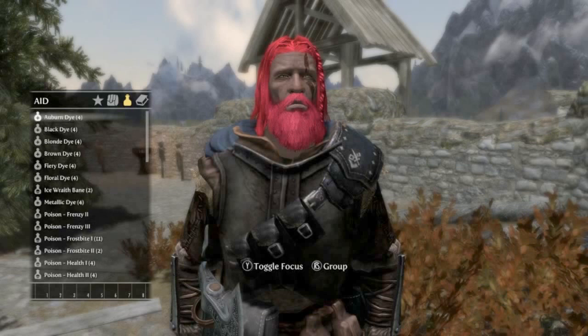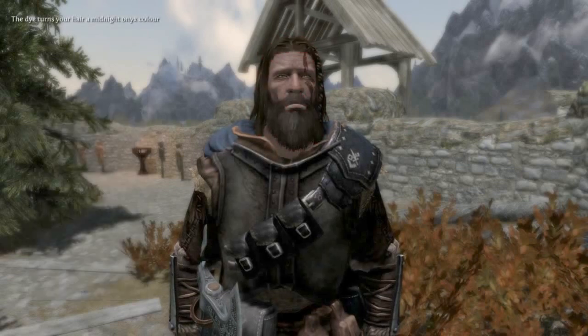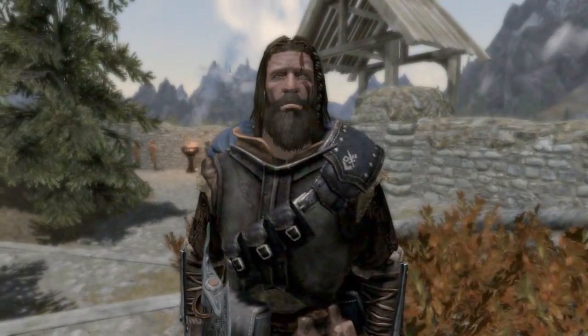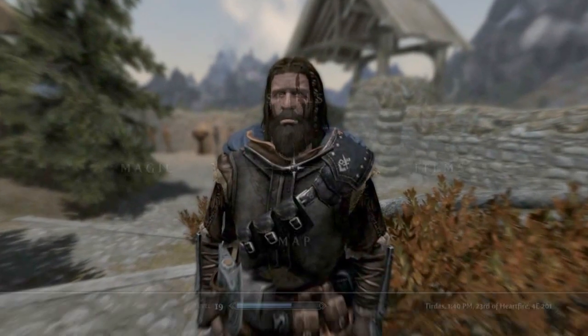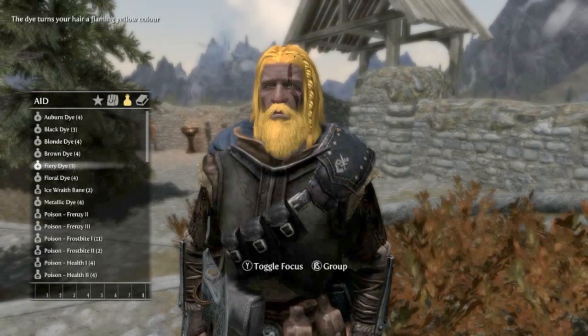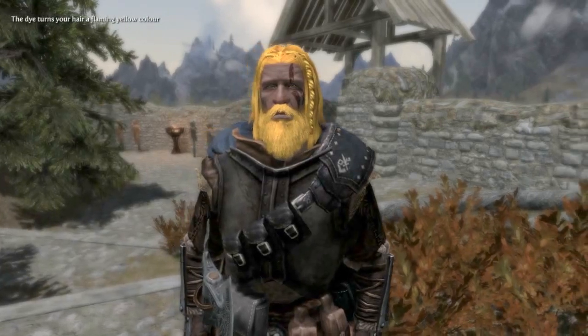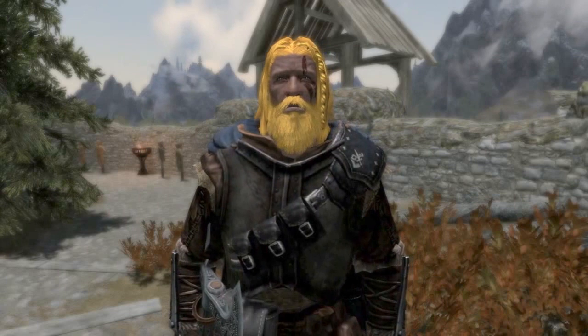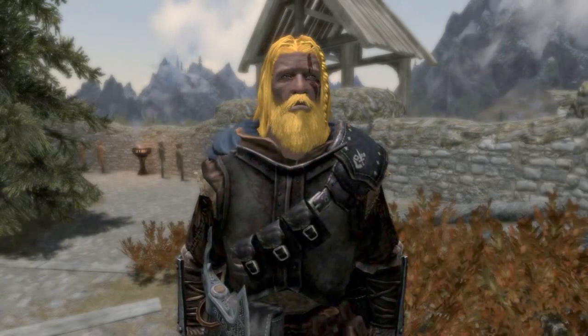I assume that once you've dyed your hair a certain color, the only way to remove it is to either trim all the hair off or add a dye that matches your original hair color. For me it would be black — and there we go, my hair has been successfully dyed back to black. But for the purpose of this video we're going to apply a nice fiery dye — very nice and cool.